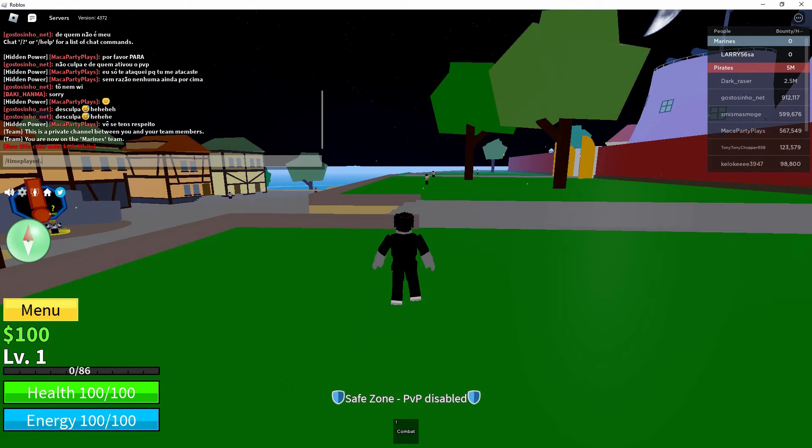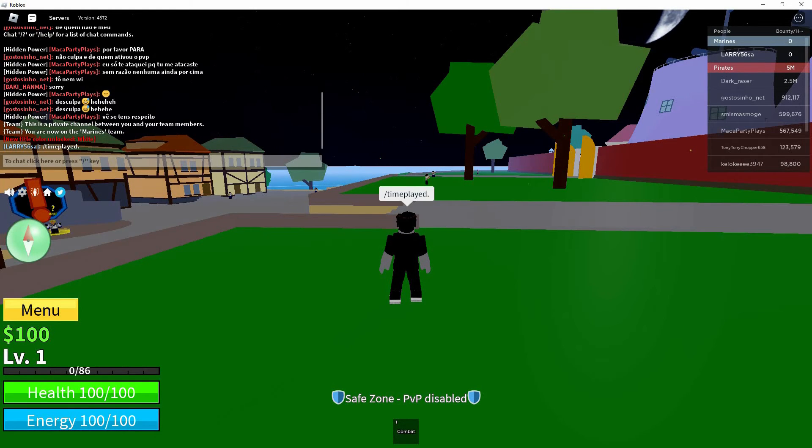Now, in the chat window, type in the following command: slash time played. Hit enter and you'll see a message with the server uptime. The message will show you how long the server has been up, including hours and minutes.